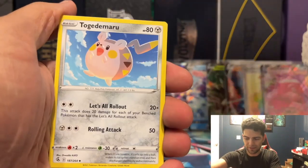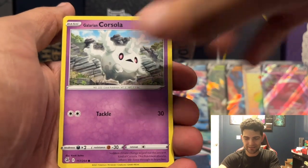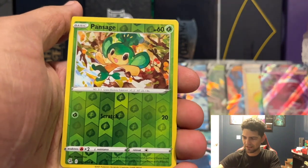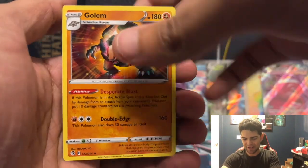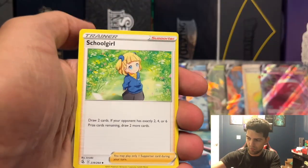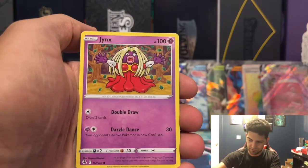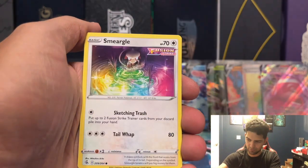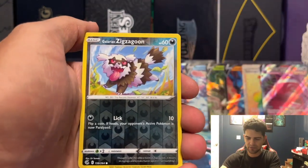Basically our first box was a terrible box — really only got six pulls. This one has nine, very very nice. Pansage Reverse and a Golem non-holographic rare. We will see if we can get one more, but not gonna complain — that's actually really good. A lot of them we've only pulled two that we've already had, like the Cinderace and the Breloom — the rest we had not pulled before. We got a Blissey!